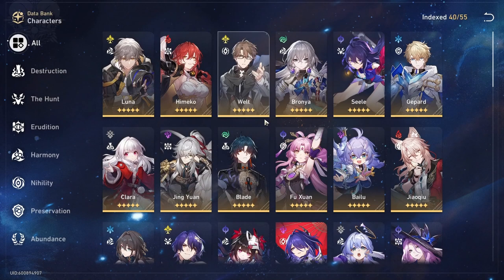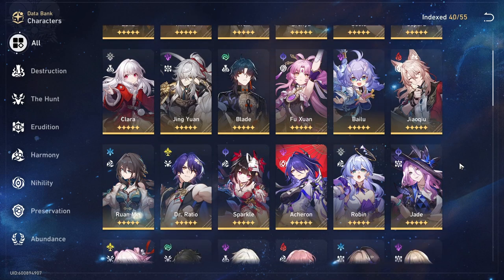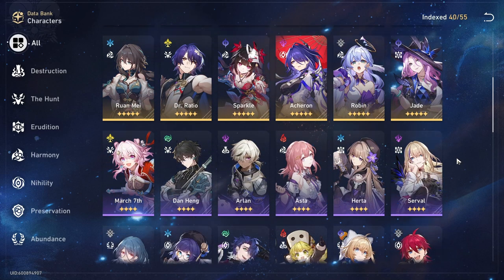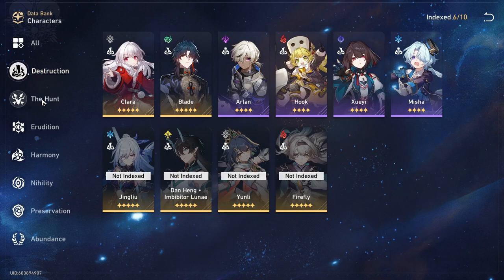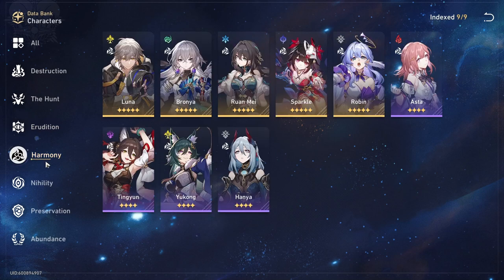I'm a free-to-play player who selectively pulls for units and skips a lot of banners, so I thought it would be a fun idea to share who I've been using the most recently and why they've been so favored. This might also help some people with their decisions on who to pull for on a rerun.